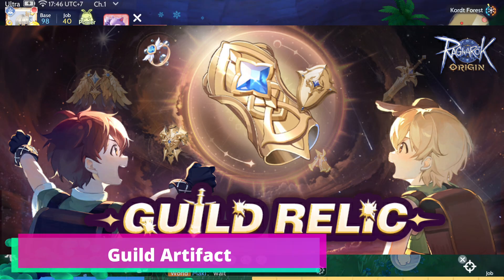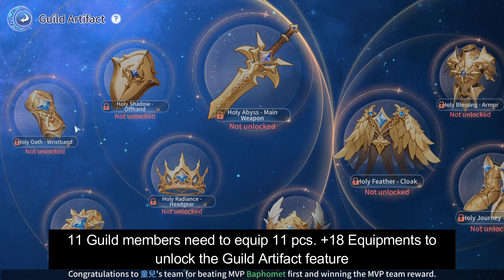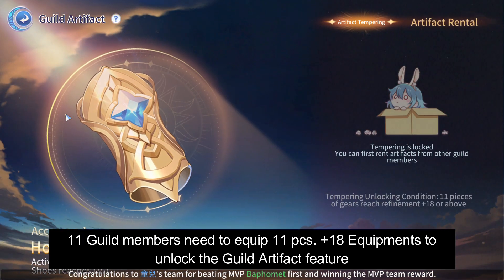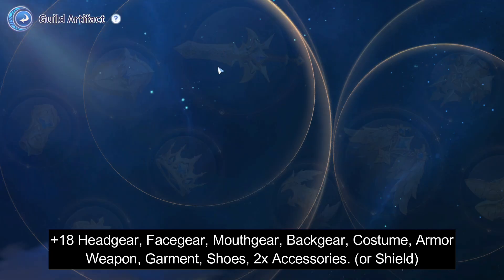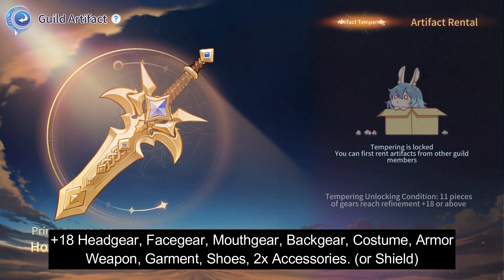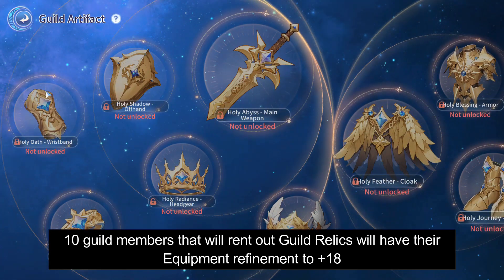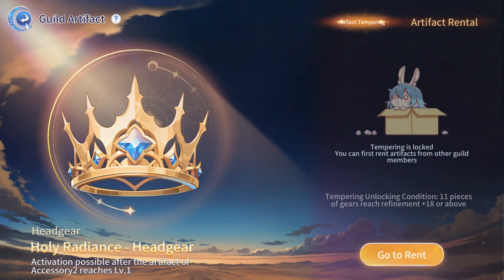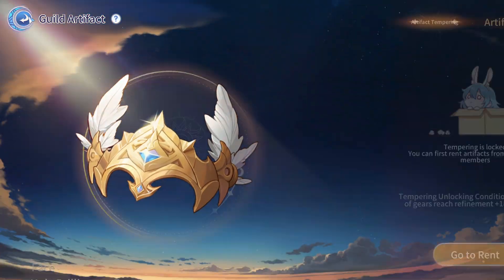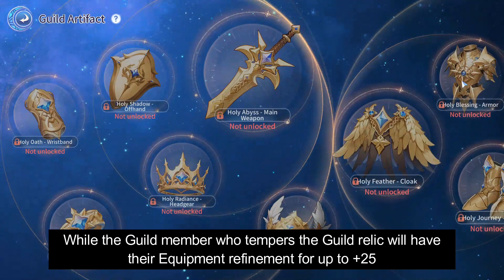Guild Relic. If 11 or more guild members are equipped with 11 pieces plus 18 or higher refinement equipment, they can unlock Guild Relic Refinement. Guild members will be able to rent out the relic and their refinement will increase for up to plus 18. The user who tempers the relic will increase their equipment refinement for up to plus 25.